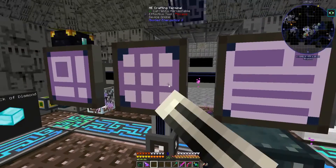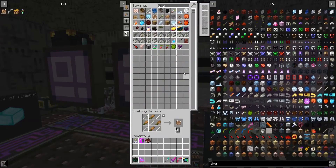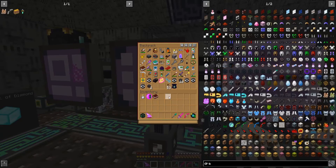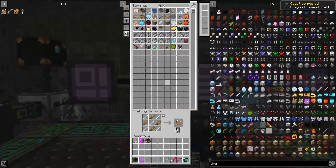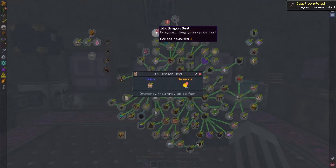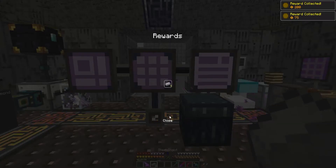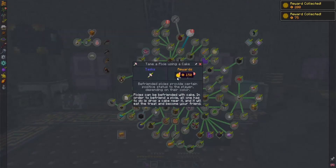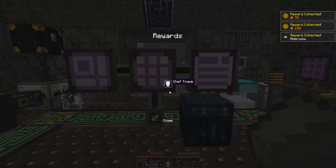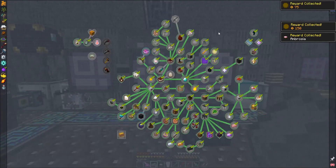And then we need a dragon command staff. I've already made one of those. Did I put it in here? Yeah, there it is. That could go back in there. Alrighty. Let's go ahead and collect that. That's just some money. Steel. Okay, a chef toque. That's pretty cool.